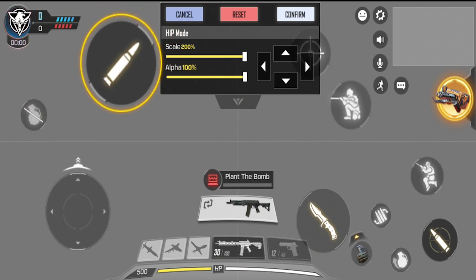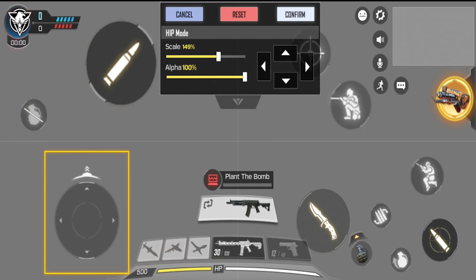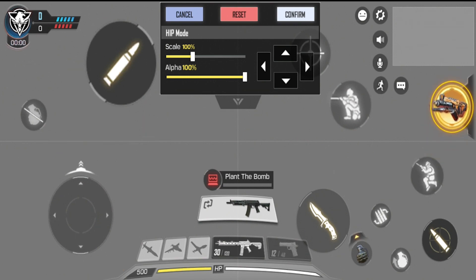For shooting, I think there should be an option where tapping anywhere in a designated area fires a bullet, like a large tap zone. A floating movement joystick would also be a neat addition. On the top right you have your chat and map, and there's also your operator and weapon display. There's a lot going on but you get used to it.